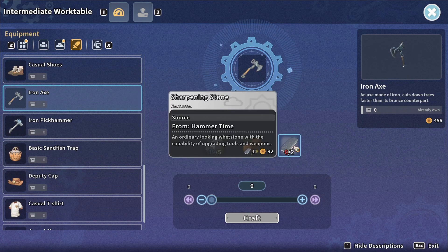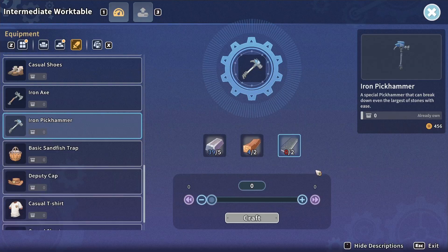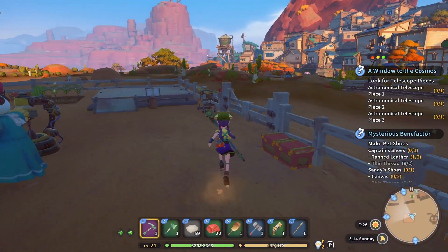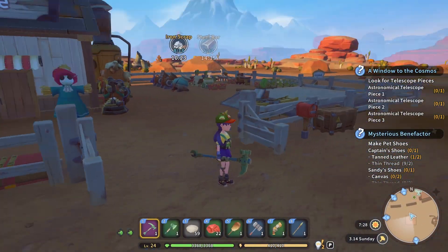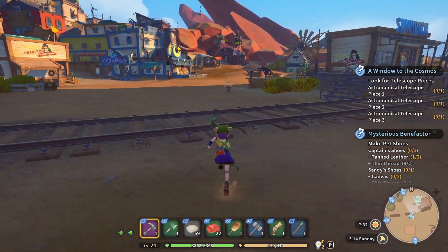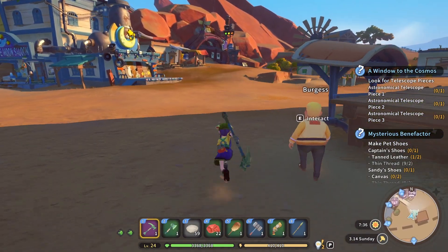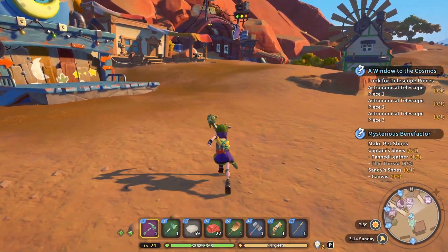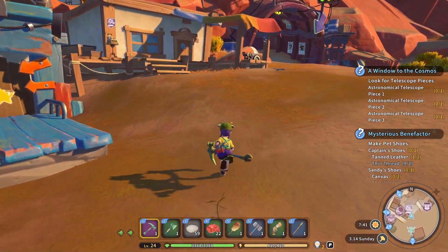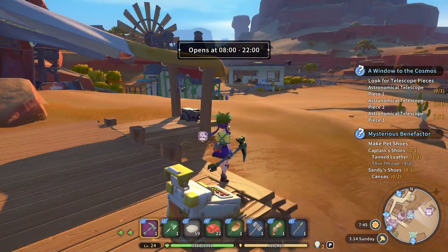Iron axe — we need two sharpening stones, four sharpening stones. I don't have a yakmal today either — we need another one of those. Grab some sharpening stones, because we already have enough iron and wood. It just depends on how many we can buy from Hammer Time.